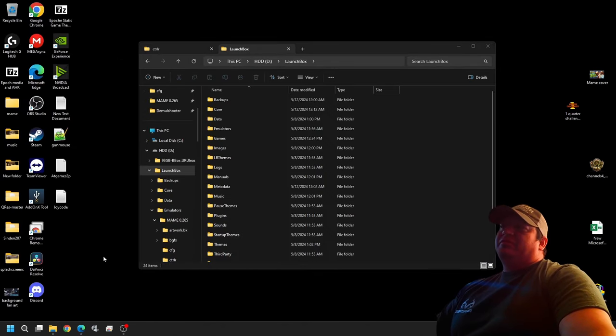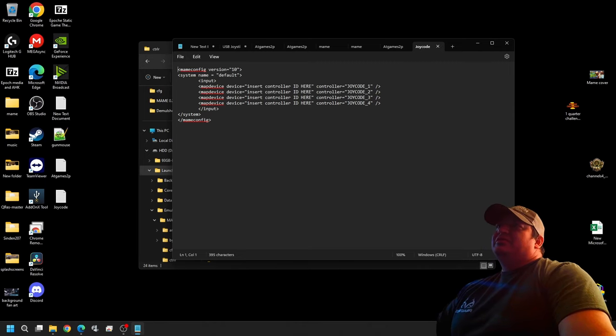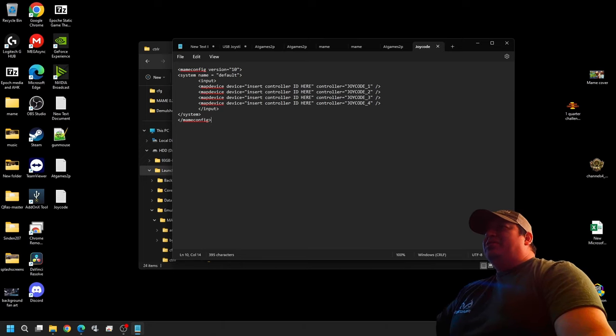The file I'll have linked in the description is what we call the joy code. Opening it up, this is the template. The formation starts with MAME config version 10, system name equals default, then your input, and that's where you put your devices. Between the parentheses is where we put your device IDs — we'll just copy and paste. If you're running four players you'd fill in all four; if just two players, you can delete the bottom two or leave them.